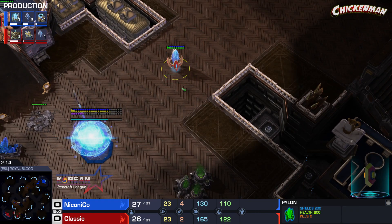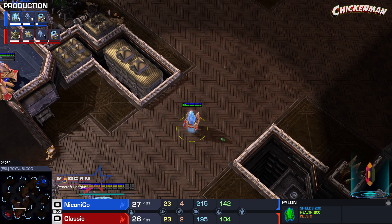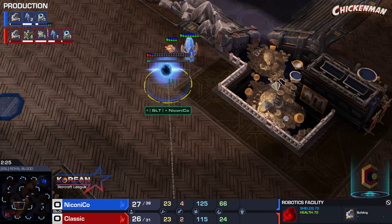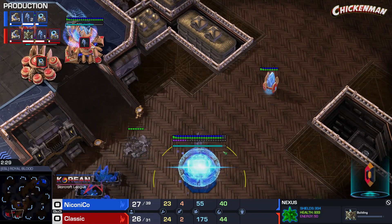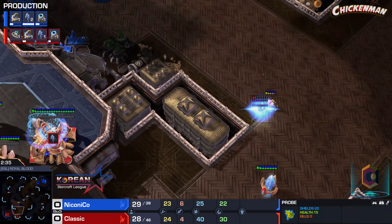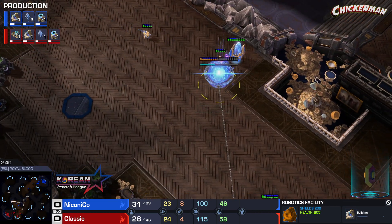Classic with a very forward Pylon here. I really don't like this Pylon. This Pylon is so far away from the Nexus — it won't be fast Warpins. There's no way this is fast Warpins. Classic wants forward shield batteries to stop this from happening.